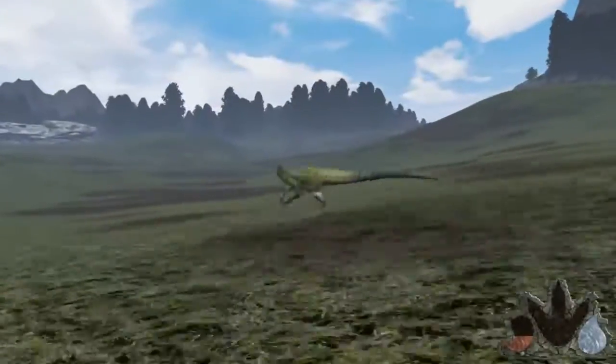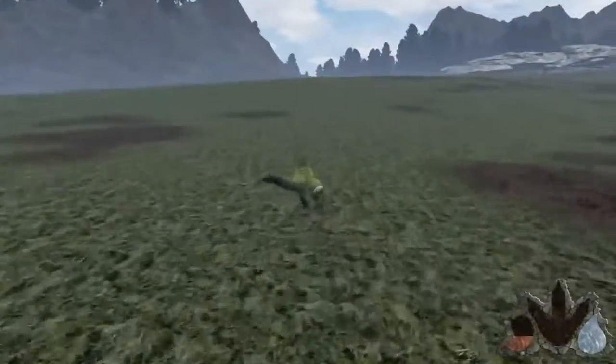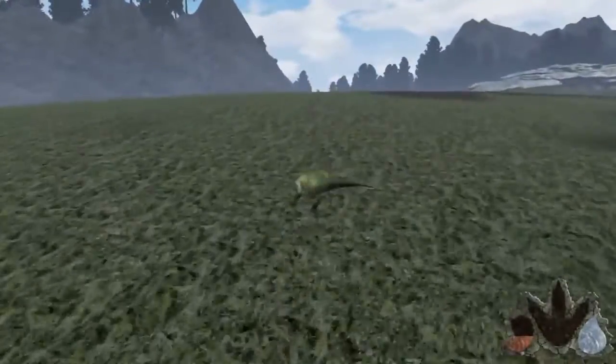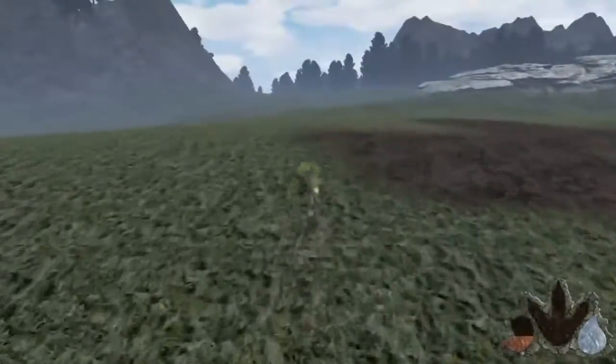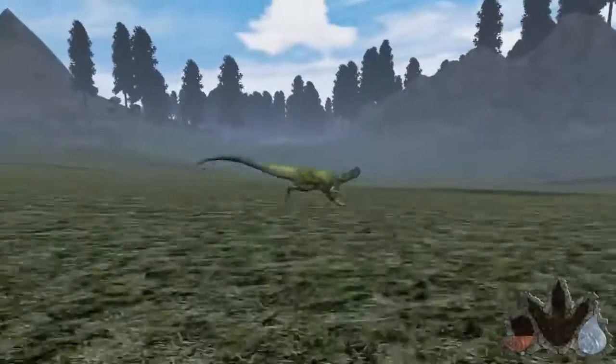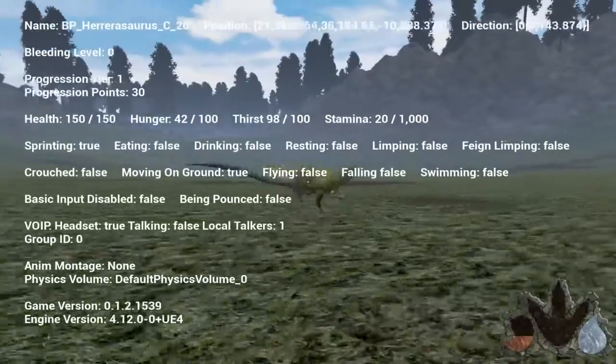I love this guy's skin. He has about four or five different skins — he has albino, a checkered black and white one, and it looks awesome. We're just gonna sprint our way over there. We are pretty good with stamina. I was afraid it just crashed — nope, it was just lagging.